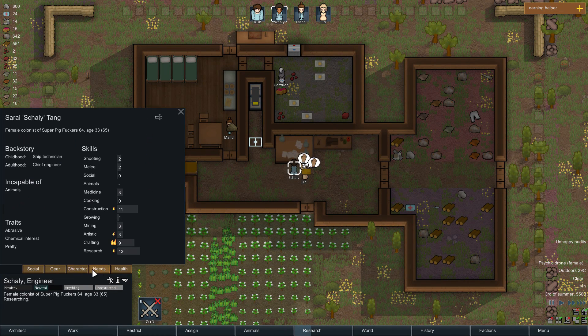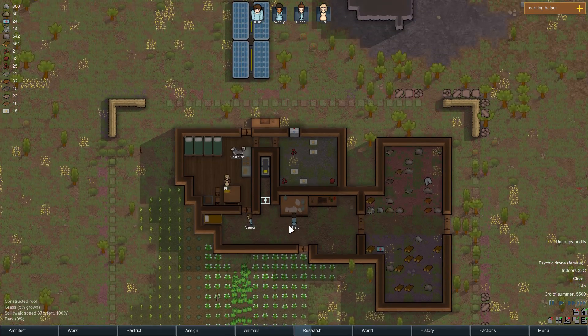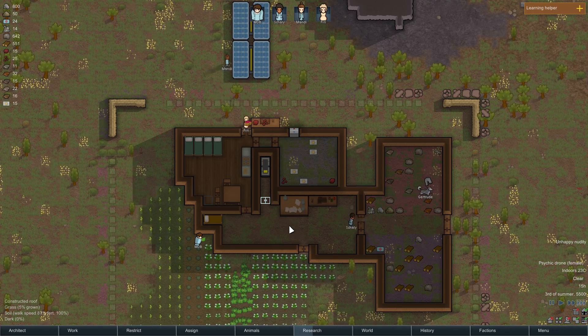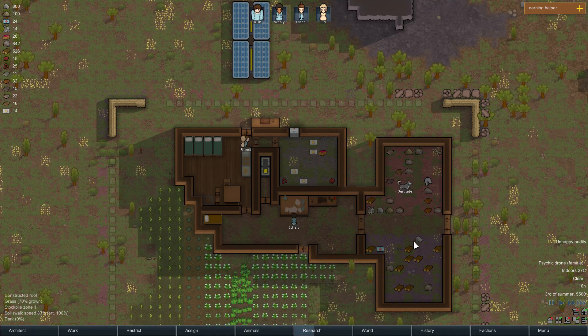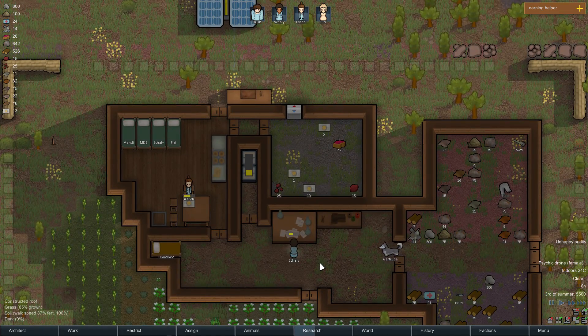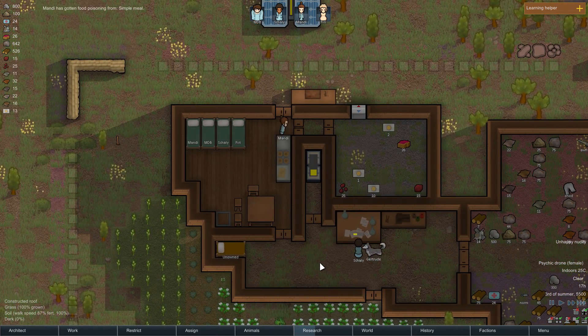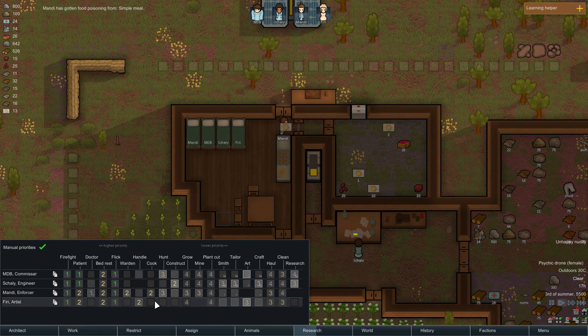Psychic drone - every female colonist winces in pain. Fury does not, though - she's psychically deaf so she's not affected, which is very important. Shally on the other hand is quite affected. Luckily she doesn't have any traits making her more likely to mentally break, so she can probably handle it as long as we keep an eye on her.